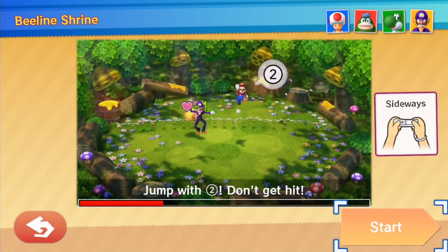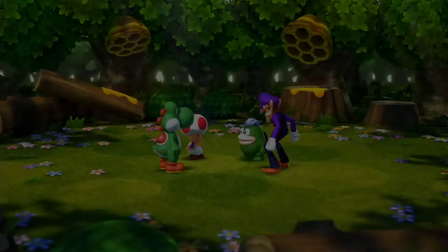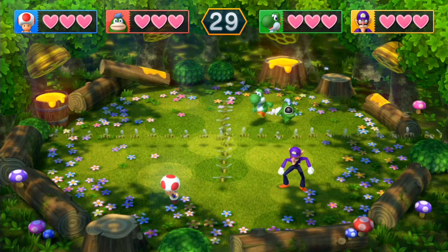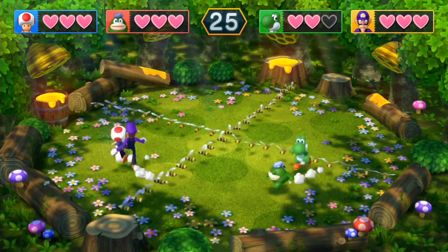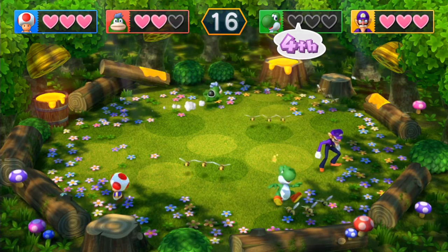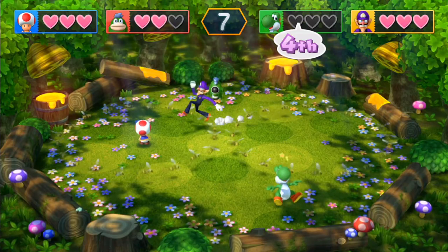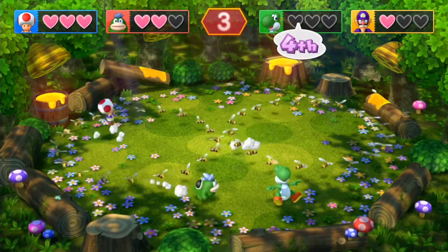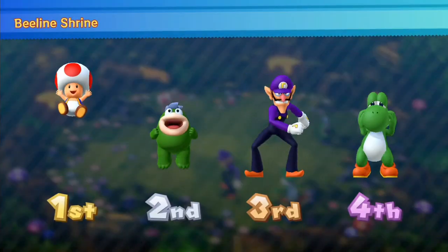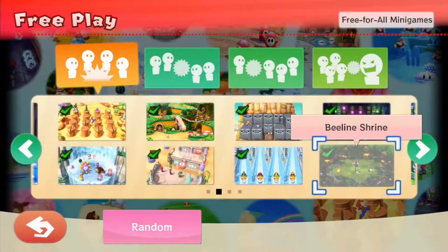Next mini-game is Beeline Shrine — jump with two, don't get hit. I think this is one of the mini-games they showed at E3 2014. This mini-game feels very similar to All Fried Up in Mario Party 3, except rather than dodging flames, we need to avoid bees. After the events of Mario Party 7 or something, I assume the bees might hurt everyone due to stealing honey. That mini-game is pretty fun — it kind of reminds me of old-school Mario Party mini-games.